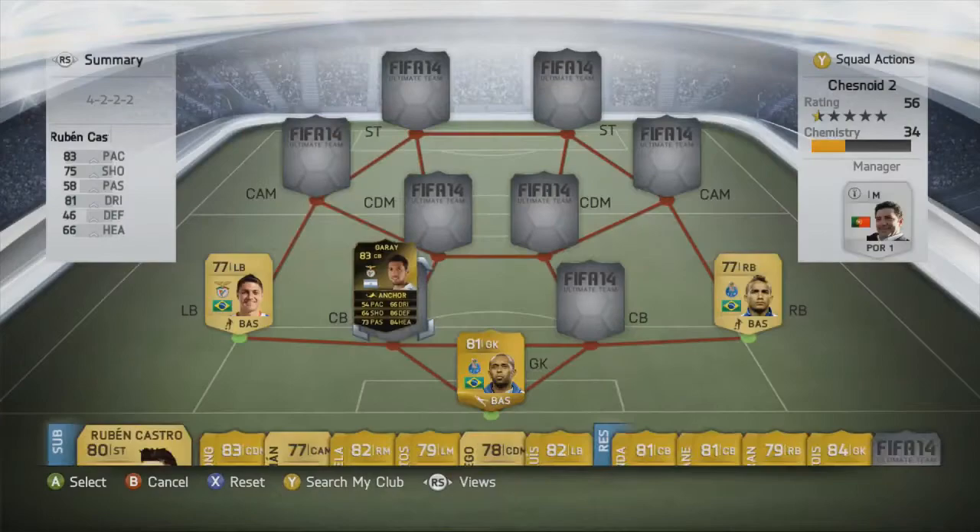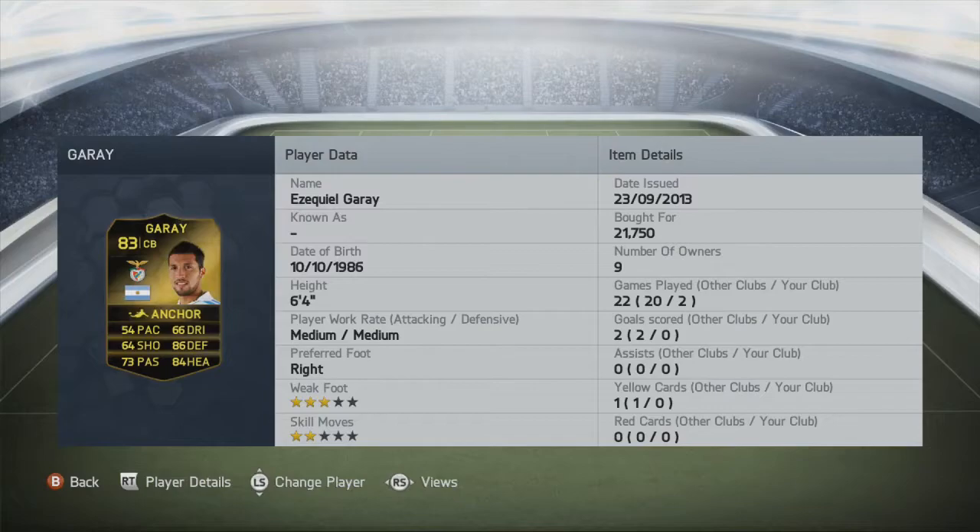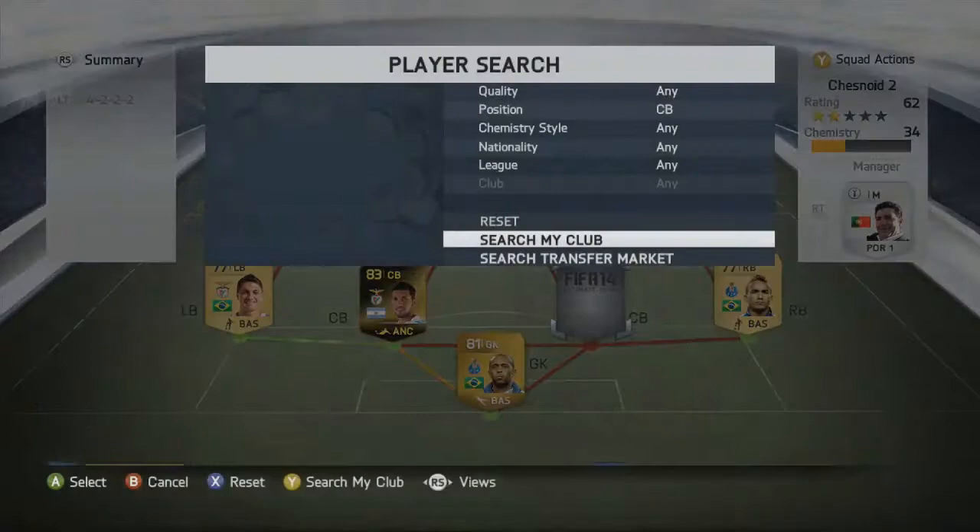Into the centre back roles, at left centre back we have in-form Garai — 54 pace, 86 defending, and 84 heading are the standout stats, with 73 passing and 66 dribbling. Potentially a little rusty on the ball but his passing should be decent. Another big, strong physical presence at 6 foot 4, medium-medium work rate. I paid 21,750 coins — there was a price spike with many listed at 60k, so I grabbed the cheapest buy now.